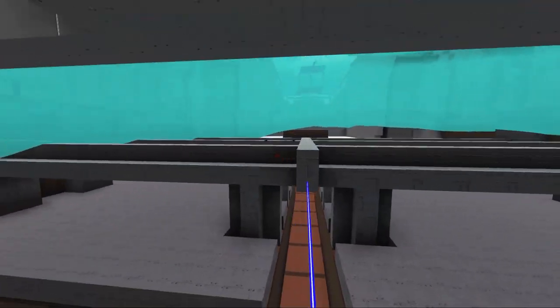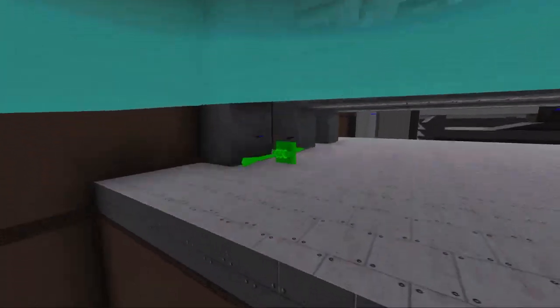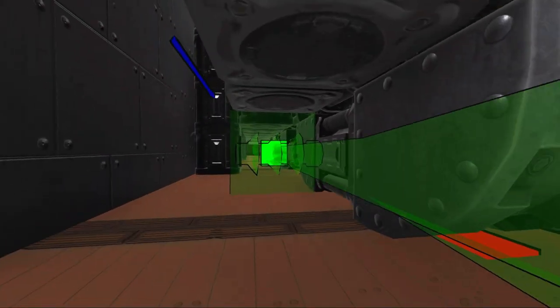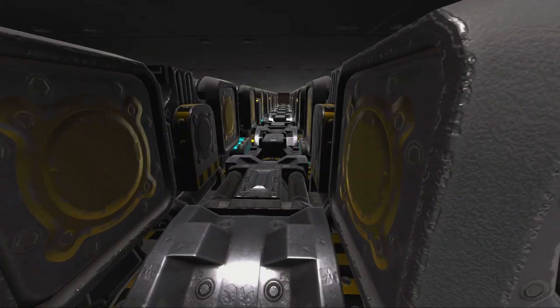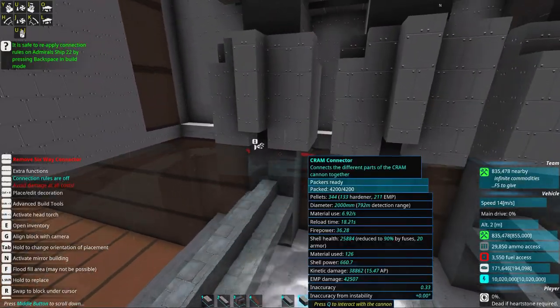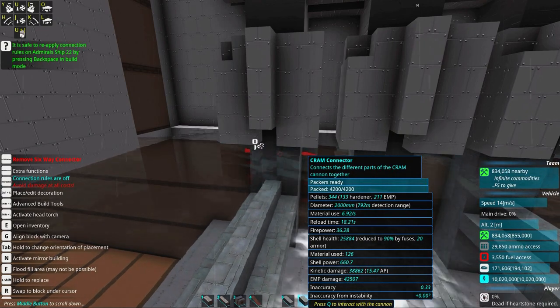They have connection points going down and there are two of them in case one gets shot off from below by a torpedo. The CRAM mortars would most likely be taken out by torpedoes if they manage to get through the initial secondary hull bodies on the sides — like the catamaran pontoons. The cram system has a fairly standard reload speed of about 18 seconds.